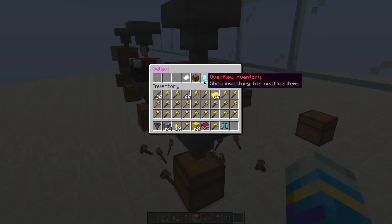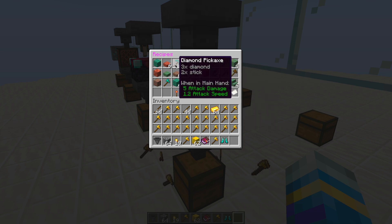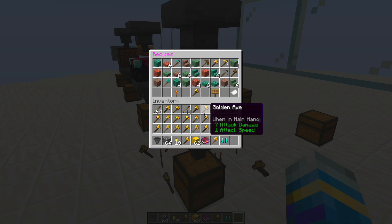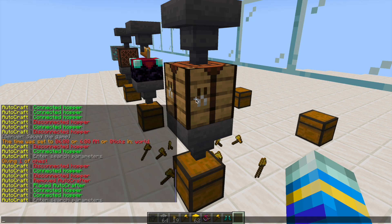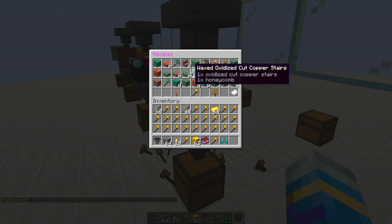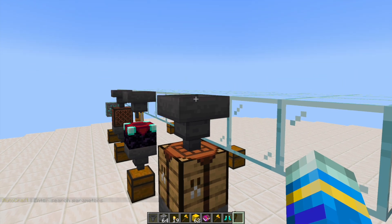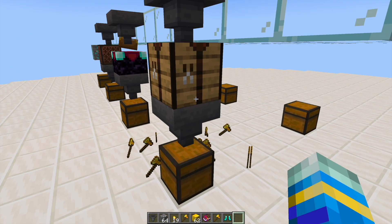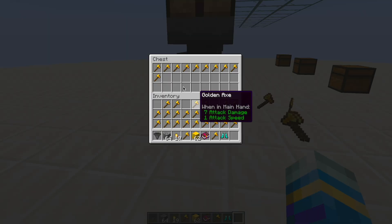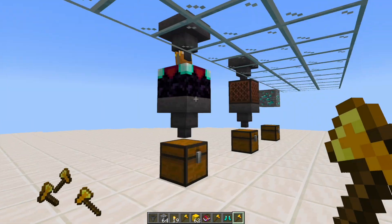If we right-click the AutoCrafter we've got an overflow inventory and an intern inventory for if you put too many items in the top. This is where we choose what item we want to craft. I'm going to choose golden axe — you can even search for an item in chat and anything with the word 'axe' in it will pop up. So golden axe is what we're choosing, and then up at the top we right-click to pop in some ingredients — sticks and gold ingots — and then down at the bottom it will start automatically crafting. That's how the AutoCrafter works.